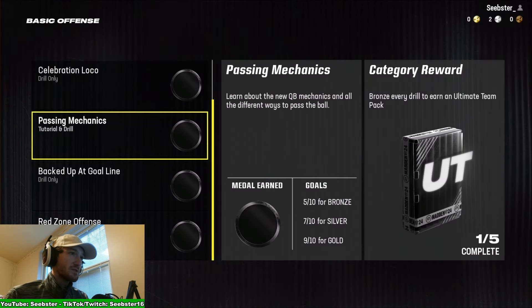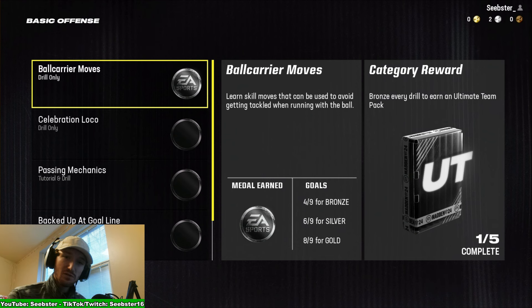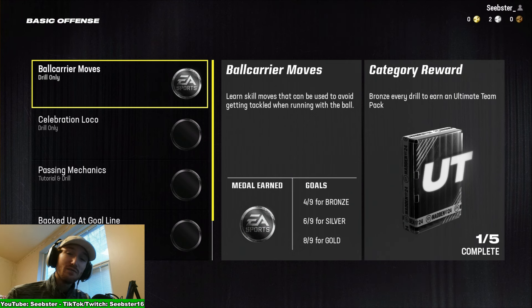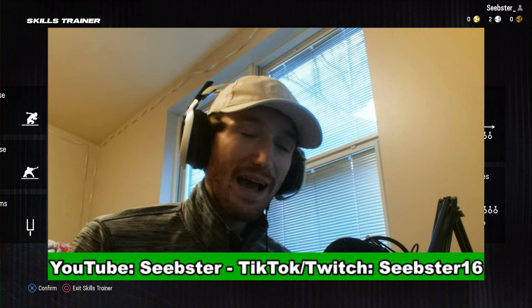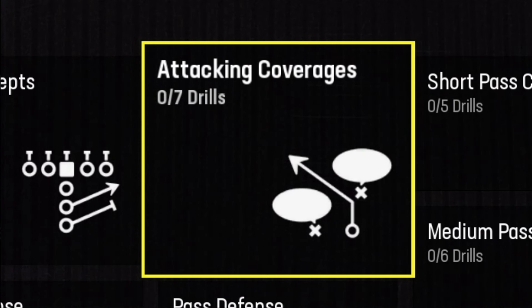In basic offense, you have five different things to choose from. Some have drills and some have tutorials. There are goals you can meet — bronze, silver, and gold medals. If you bronze every single category, you actually get an Ultimate Team pack to help out with Madden Ultimate Team. But to start, we're going to begin with the coverage drills.